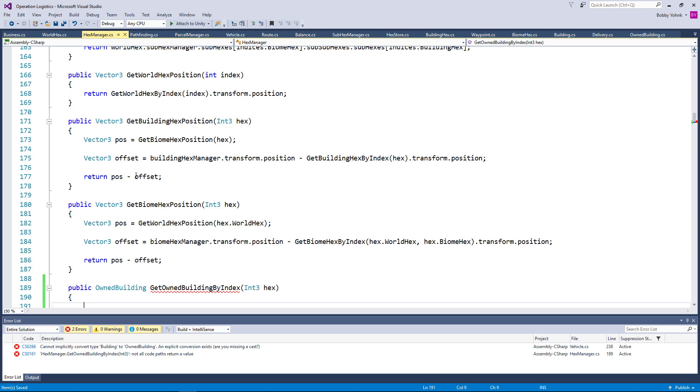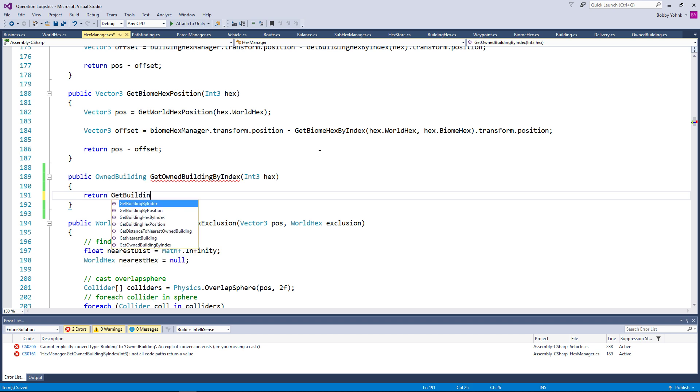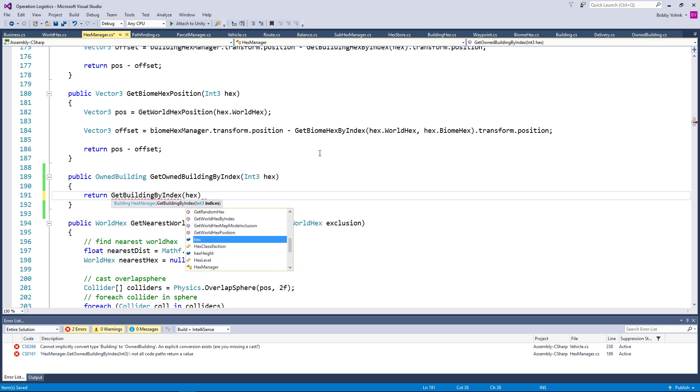We've got the get building by index — return get building by index hex — but that's not exactly what we want to do, because we want to make sure that this is an owned building.